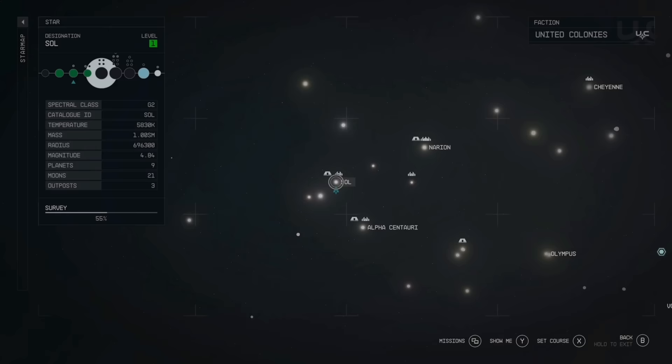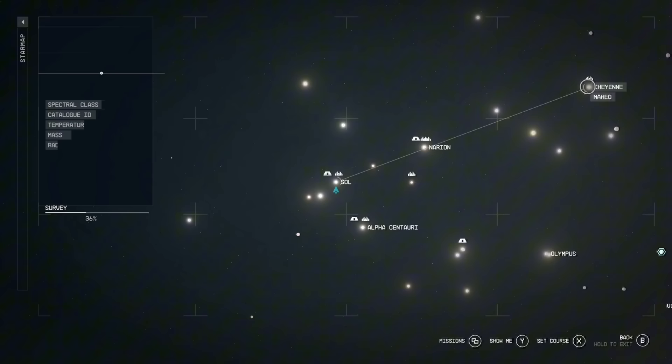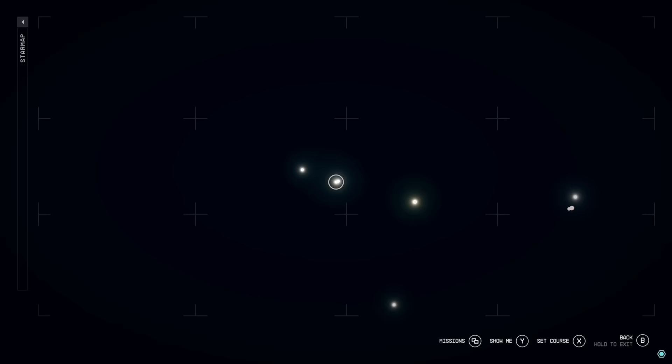So you're looking for the Maheo system. You can find it by going to the top right of the Sol system over to the Cheyenne system. When you find the Cheyenne system — where Aquila City is — if you click on it there are two systems to choose from, and you're going to want to choose the one that isn't Cheyenne.